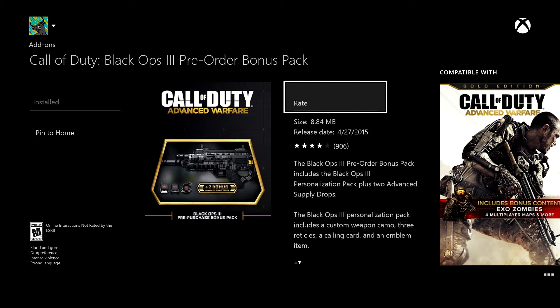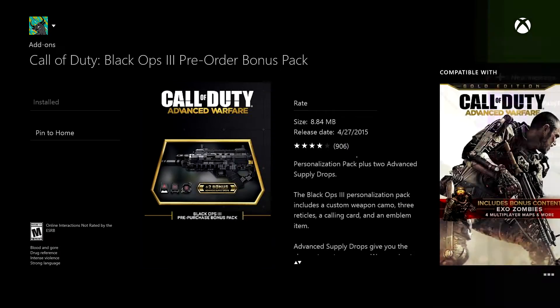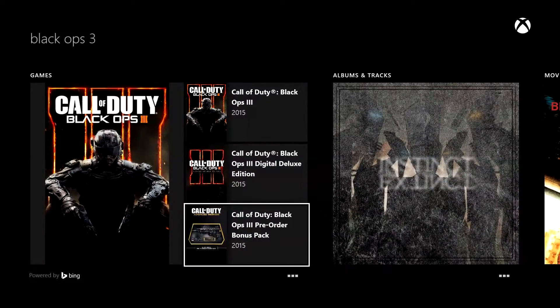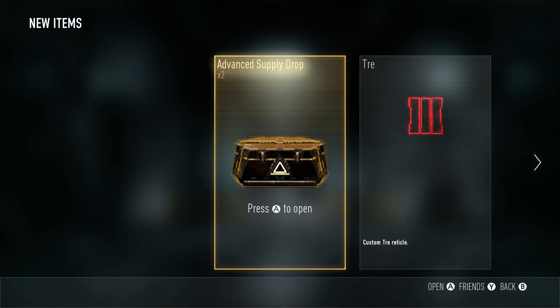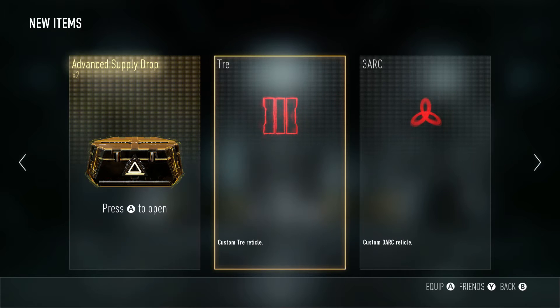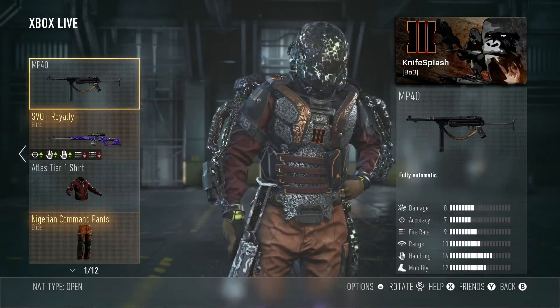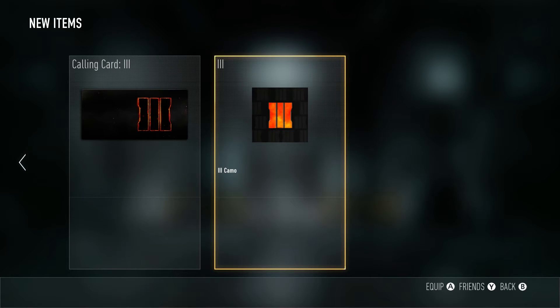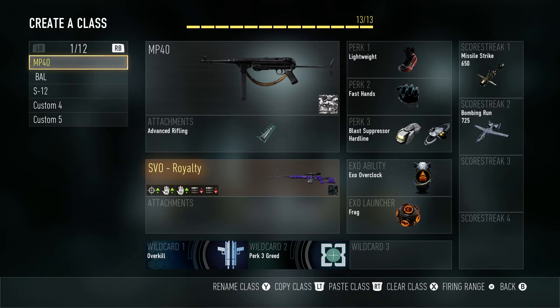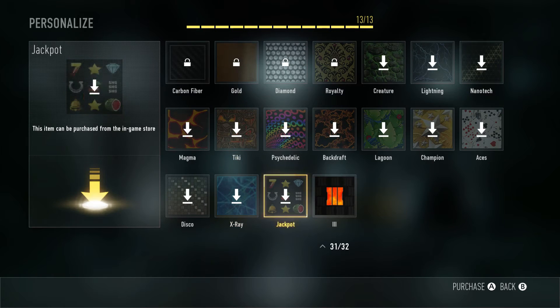The best part is it's all free. So let's go check and see what we got. I got two advanced supply drops, and I spent a lot of time making my emblem — I wish I would have known about this earlier. I got this sweet calling card and a nice camo.